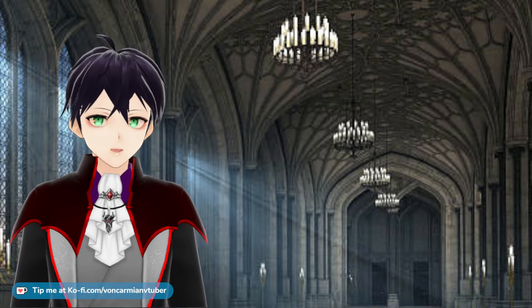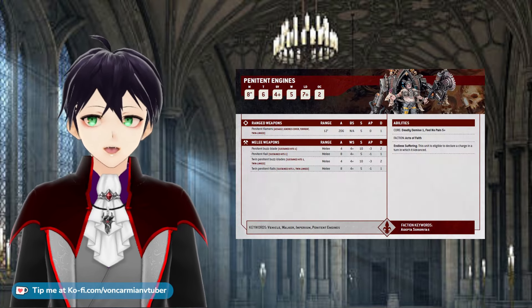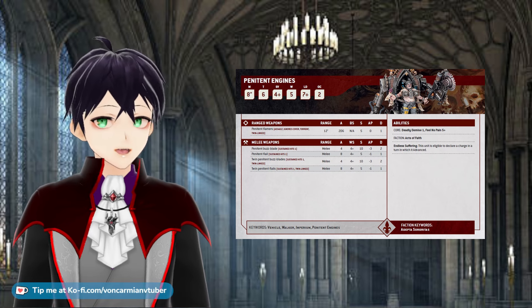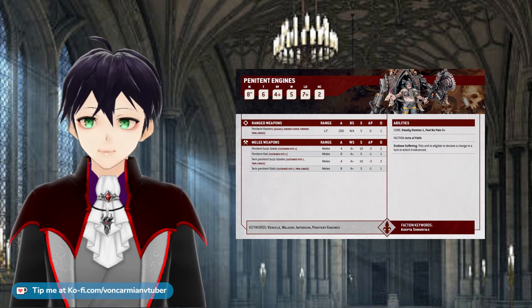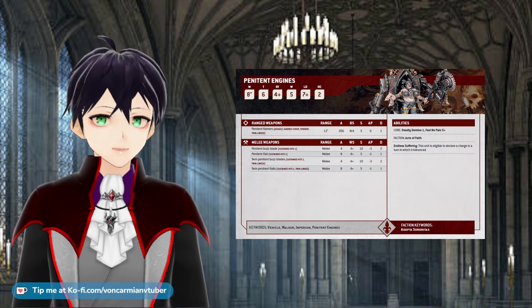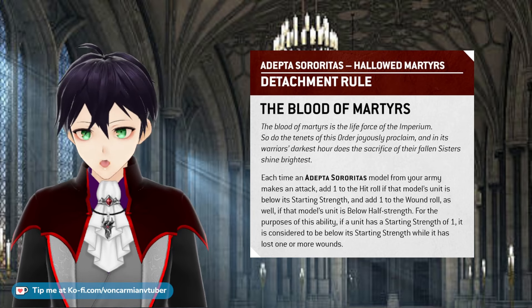Now we need to introduce the annoying reality of math. A unit of two Penitent Engines will never be below half strength. If one is killed then the unit is below starting strength, but even if the remaining Penitent Engine loses any wounds it is not going below half strength. One is half of two — it is at half strength — and the Blood of Martyrs detachment rule only gives you plus one to wound when you are below half strength.